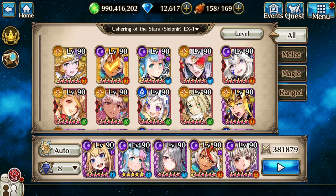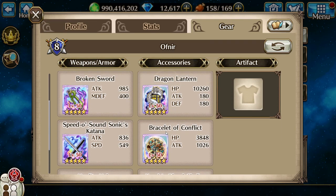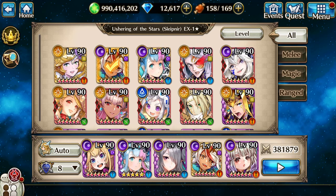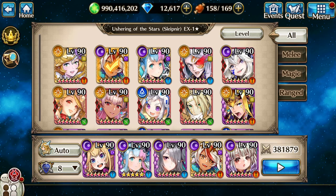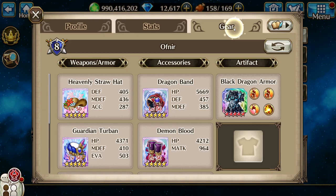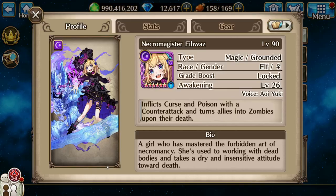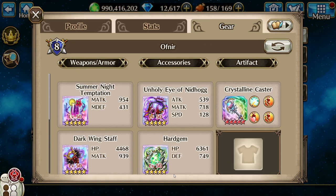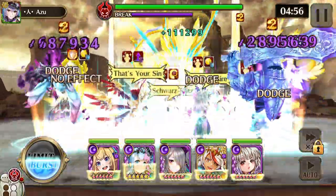Hello everybody, Izumi here. Today let's do Sleipnir EX solo. First up in my party is going to be the Tiger God, second is Sandgrid, third is Voxie, fourth is Star Empress Hell, and last but not least is — I don't know how to say that one. Alright, so here we go. Awaken Sleipnir is in the melee row, is beast, and is grounded.